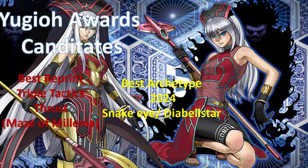We have the Yu-Gi-Awards candidates. We have the best reprint: Triple Tactics Thrust, Maze of Millennia. Indeed, for this year so far, Maze of Millennia coming out in January 2024 is the best reprint, I think, for the year so far. Until we have better reprints coming out in other sets, this is a candidate for the best reprint. And I'm going to call it now — the best archetype of 2024 is going to be Snake Eye slash Deer Bellstar. We expect this deck to be the best archetype of this year, to be in every single deck list. This is the archetype to beat, expected to have the most wins in YCS, the most regional tops, the most YCS tops, and there's a lot of expectations for this.